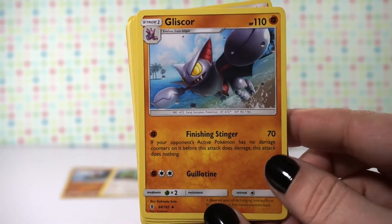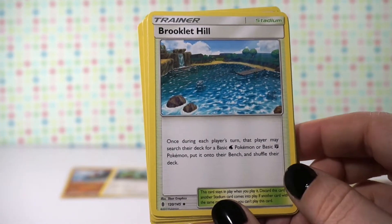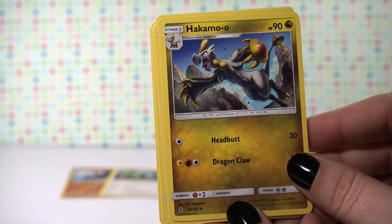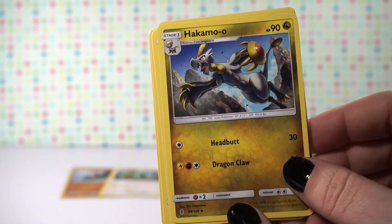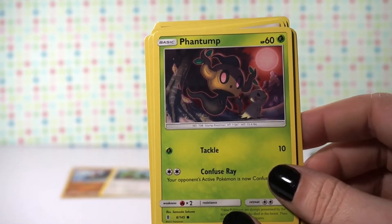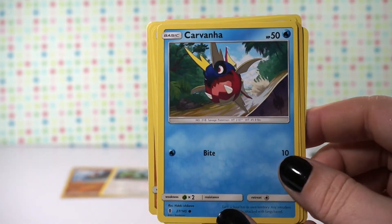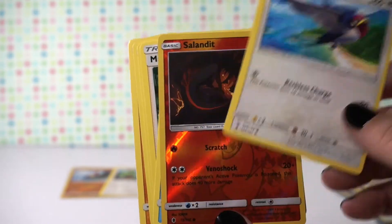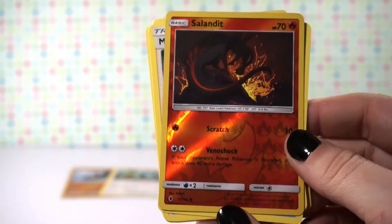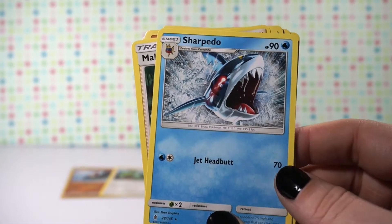This one starts off with a trainer as well. That one's really neat — Brooklyn Hill. I've never seen that for a trainer card, that's actually really pretty. I remember this from the game too. Hakamoo, Machamp, Phantump — that's a cool looking card. Barboach. We have Telo. This is our reverse holo — it's only a common one but that is a really cool looking card. That reverse holo looks pretty amazing. And then Sharpedo is our rare card.